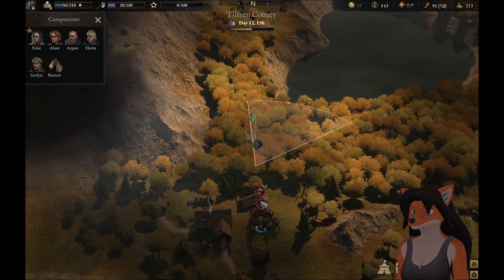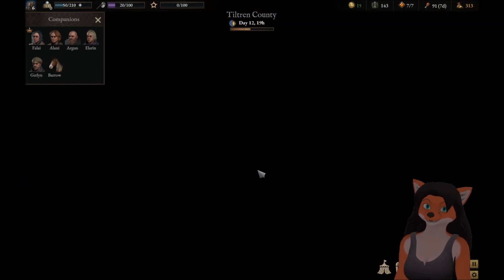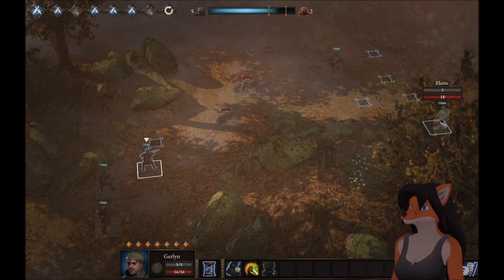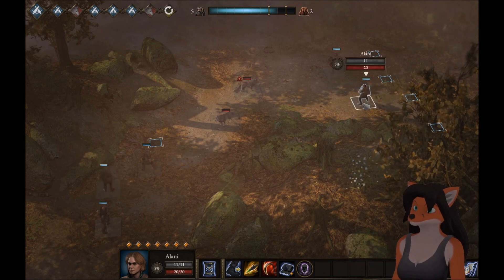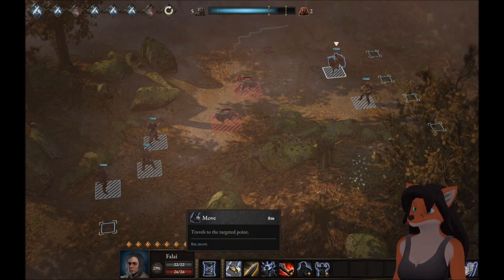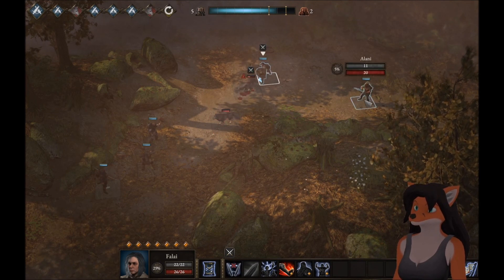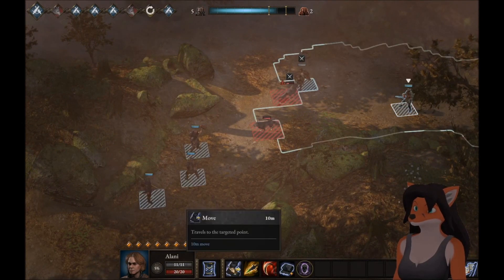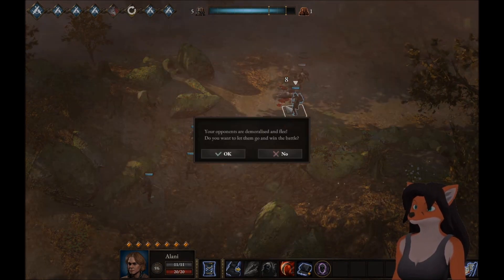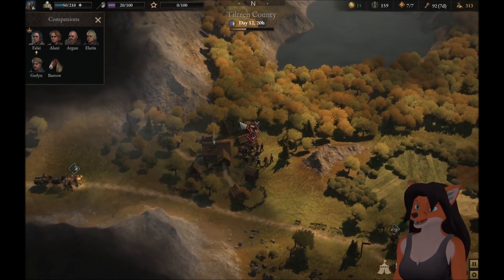Oh crap — this is going to be... oh crap. I didn't want to fight wolves. Oh dear, this is not something I needed to deal with. Come on, finish off this wolf. Yeah, let him go. Now let's take care of these bandits. Wait — Gurlund, you leveled up. Good.